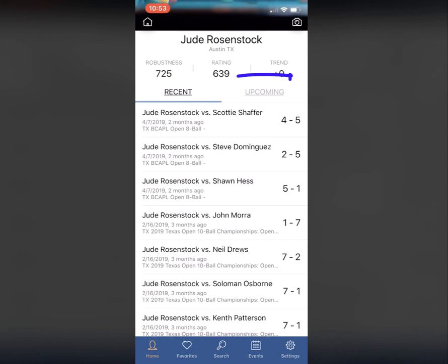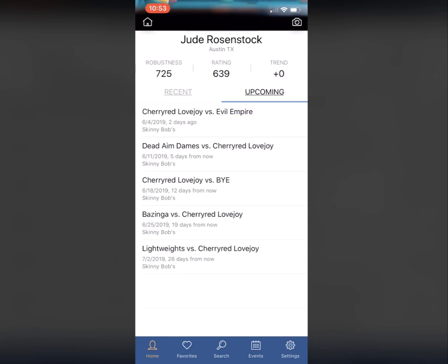What Jude wants to do is switch from recent to upcoming. You can see that his team, CherryRedLoveJoy, plays EvilEmpire on 6-4 and then plays DeadEndDames on 6-11 and so forth.